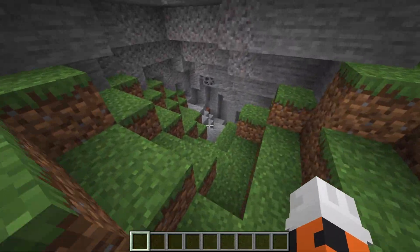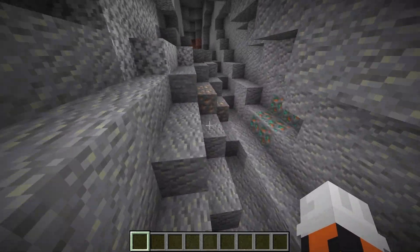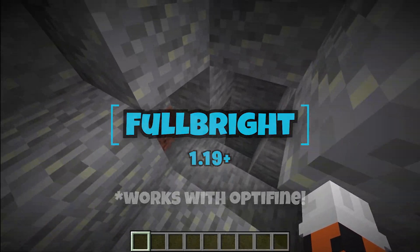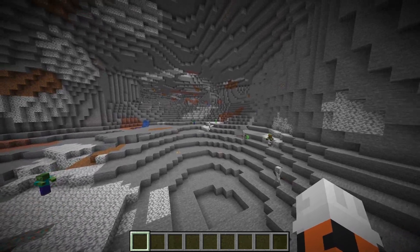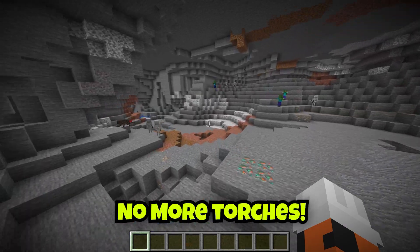As you can see, once we enter this cave we can see absolutely everything with no torches, and clearly no daylight is getting through. In this video I'm going to show you guys how to get the fullbright texture pack for 1.19 plus — so that's 1.19.2, 1.19.3, and so on. Make sure you follow all the way to the end. With this pack, everything is super bright without any sunlight, so you won't need torches anymore, and at night you'll be able to see perfectly.